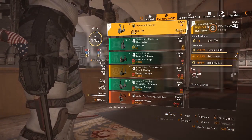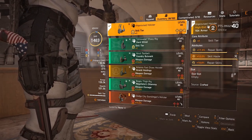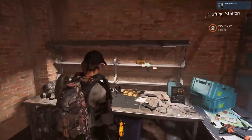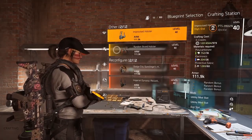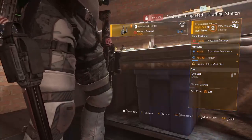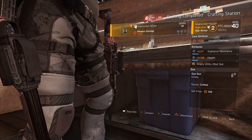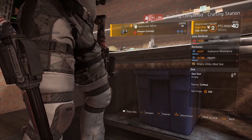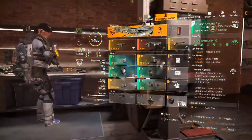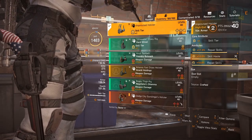For the holster I've gone with the Improvised Holster because it can be an all-yellow stat piece — skill tier, repair skills, skill haste, and the mod slot is yellow as well. If you're wondering where to get it, go to your bench, scroll down to the fourth section and you can craft it. It does have RNG — I rolled about 20 and got one with skill tier and repair skills, then added skill haste to it. It always rolls with a consistent yellow mod slot; the other three attributes are random.